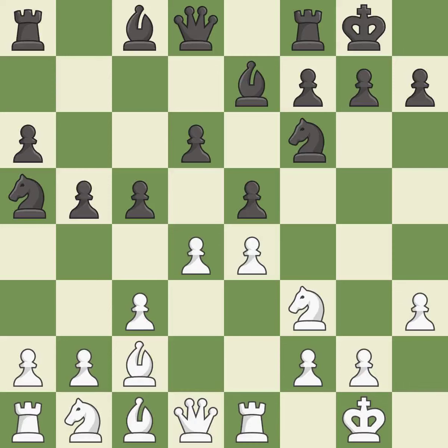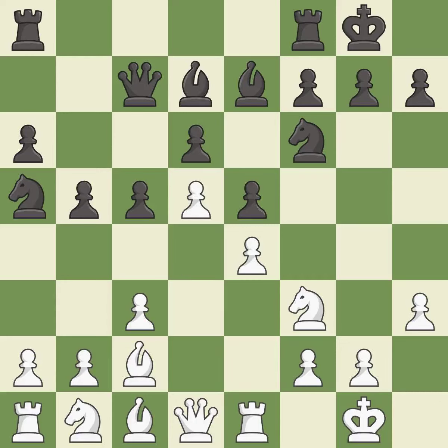d4 takes space in the center, attacks the e5 and c5 pawns, and allows the dark-squared bishop to develop. Qc7 develops the queen, protects the c5 and d6 pawns, and opens up the d8-square. The rooks can see each other now, allowing them to provide mutual defense.